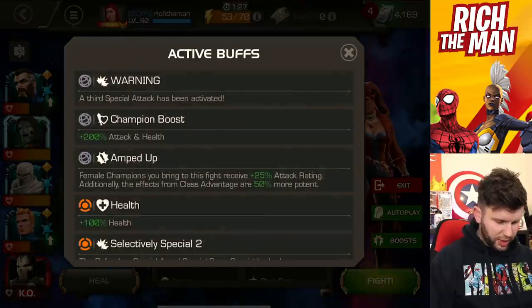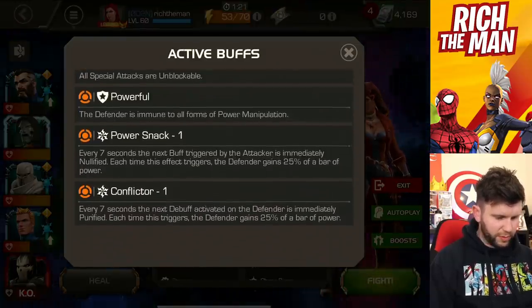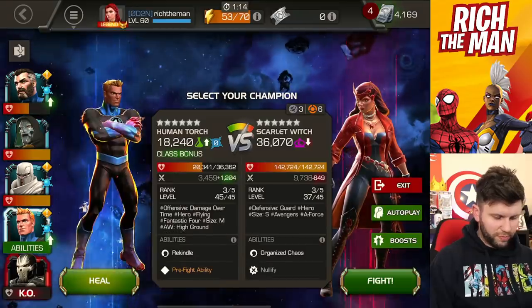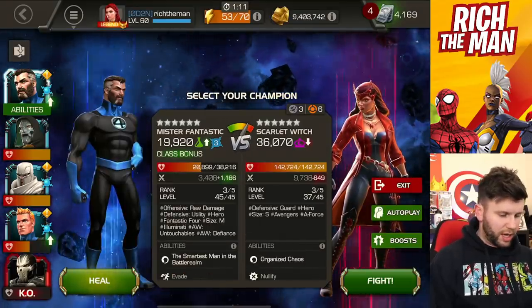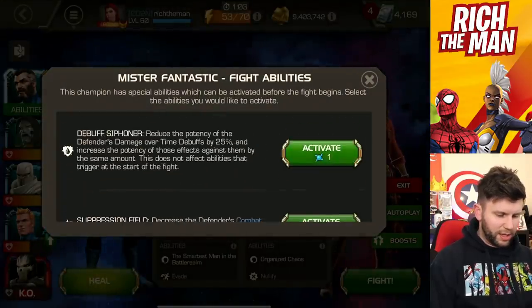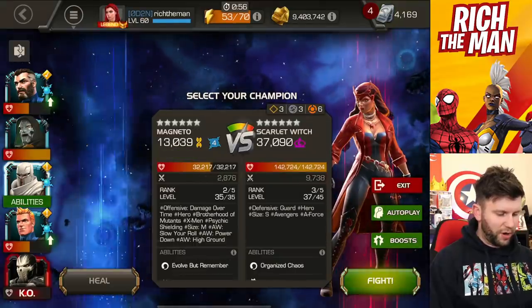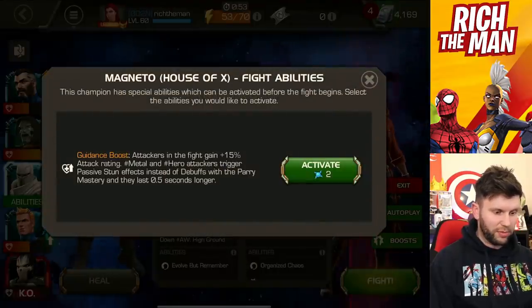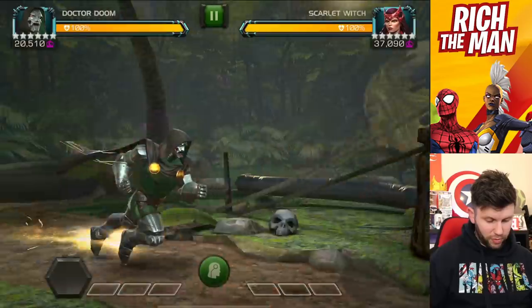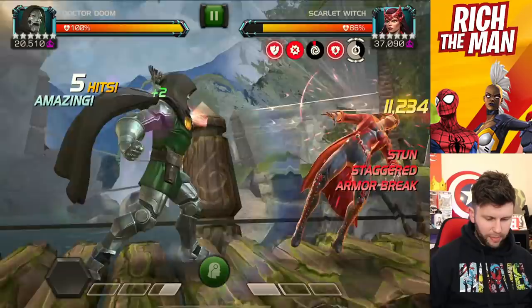The end boss fight is Scarlet Witch, which has selectively special 2 powerful and the defender is immune to all forms of power manipulation. Doctor Doom may not be the best option there but Human Torch would absolutely demolish through this. That power manipulation immunity means I can't power control — let's just see that in action before I commit to Human Torch. Let me power up Doctor Doom and see what he can do here. Yeah, it's all being shrugged off.